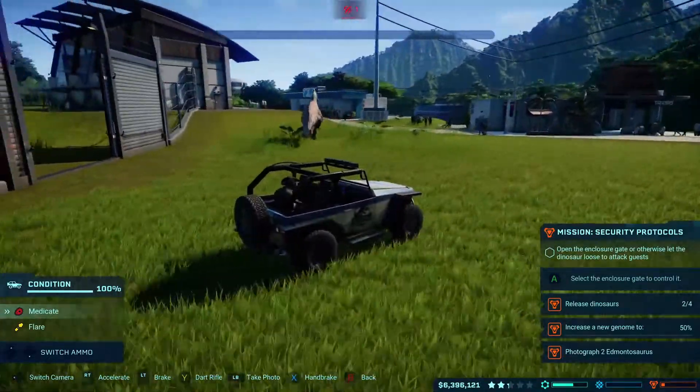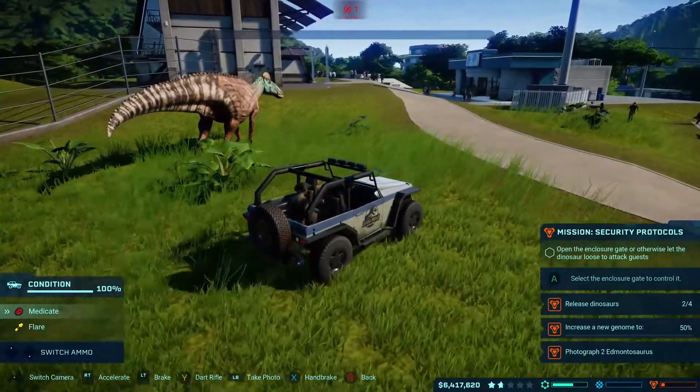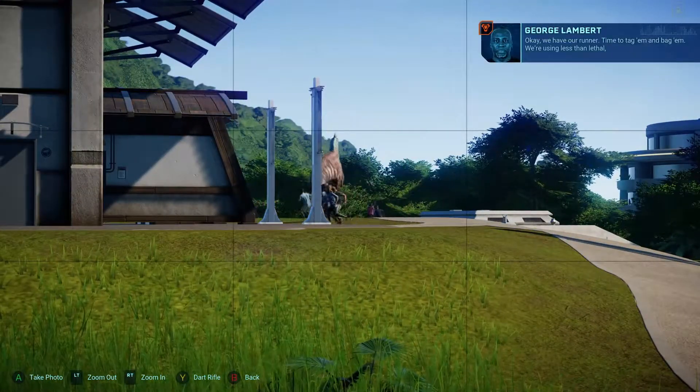But the first security mission in Isla Manticore has a scripted event that makes this happen. After you build the required ACU centre and apply the upgrade, breed an Edmontosaurus that escapes and runs rampant around the park.